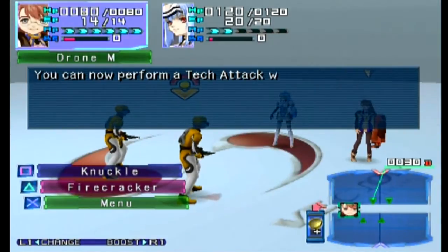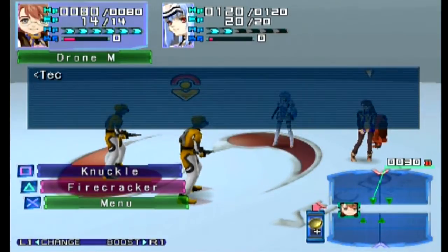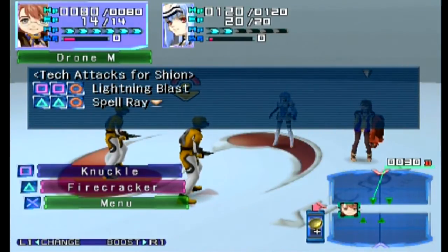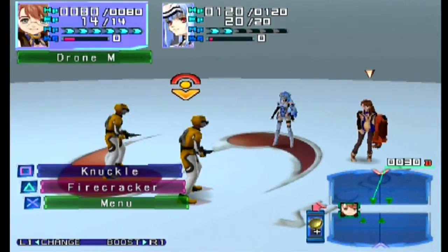They boosted and then didn't get a turn, so there's no point explaining boost just yet. You can now perform a tech attack. I think this is a great system for introducing special abilities — you can perform them in almost every fight. Shion has two tech attacks she can use: a distance one and a close-up one — lightning blast and spell ray. I'll show off lightning blast.